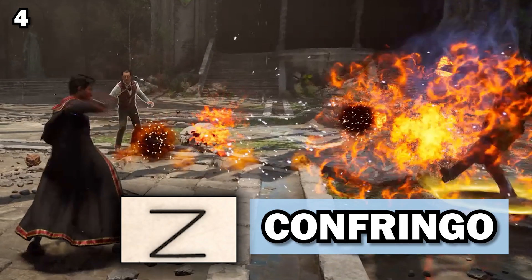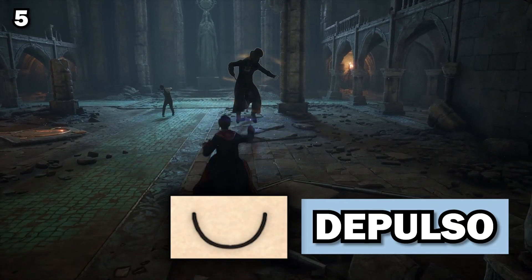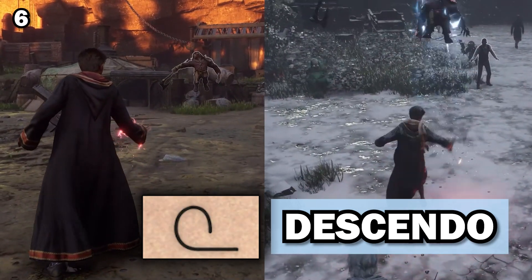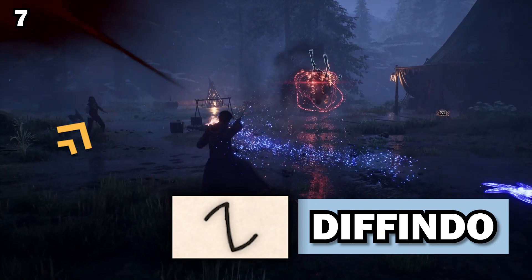Confringo, the blasting curse, produces a fiery explosion. Depulso, the banishing charm, sends the target away from the caster — it's the counter charm to the summoning charm. Descendo causes objects to fall or move downwards. Diffindo, the severing charm, is used to precisely cut or tear objects.